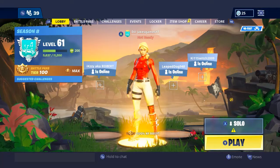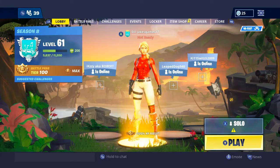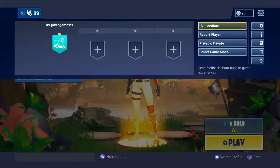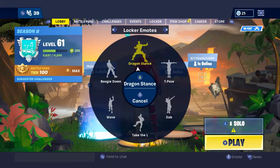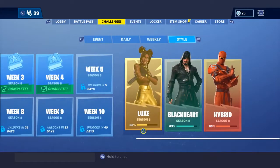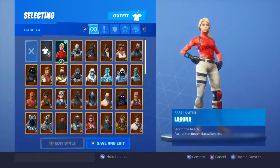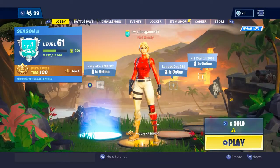Hey people out there, welcome back to another J's Games video. I'm going to be showing you guys my keybinds and all my settings. I'm already at level 61, I have the Dragon Stance, and I'm also super close to the pink version for a hybrid. Let's hop right into this.